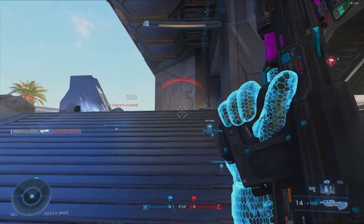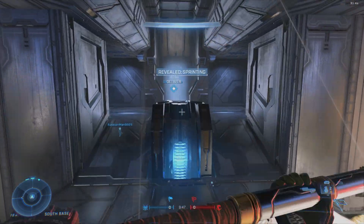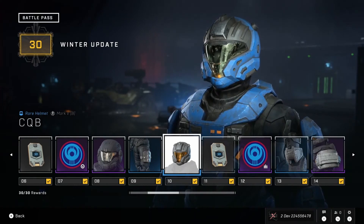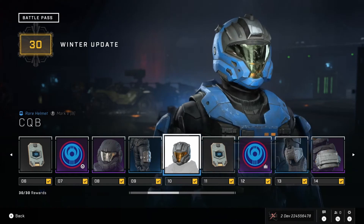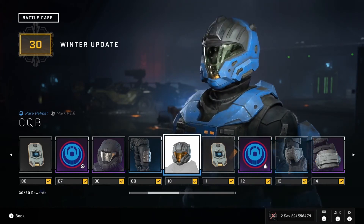That would make so much more room to fit in other cosmetics. We then have the Sardonic visor, which I believe Kat uses, and it's good to have a free silver visor. Then there's a utility piece. At tier 10, we finally have the return of the CQB helmet, one of the most highly requested — it's great that this is free. But then it's followed by another XP boost at tier 11 and another emblem at tier 12.